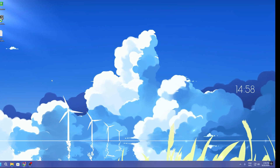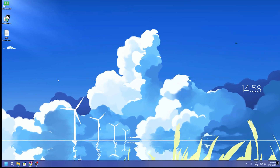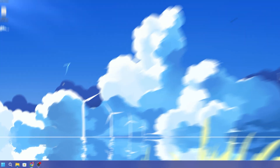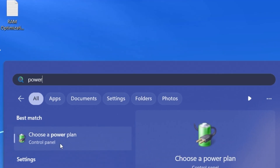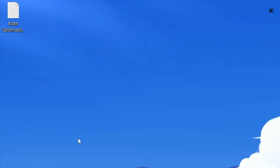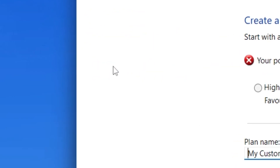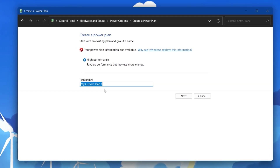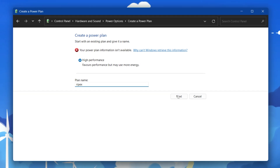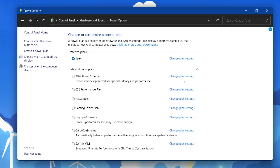Next we are going to optimize Windows power plan settings, which is the most important part of Windows optimization. Go to Windows search, search for Power, and open 'Choose a power plan.' Click Create a new power plan, select High Performance, name it 'ripex,' click Next, set the settings to Never, and click Create.